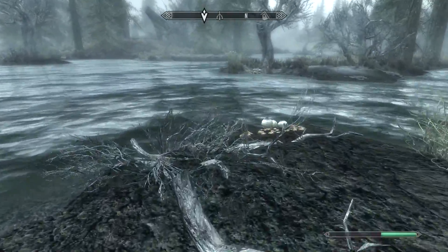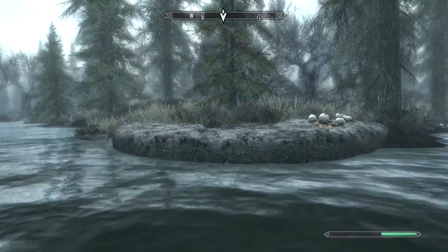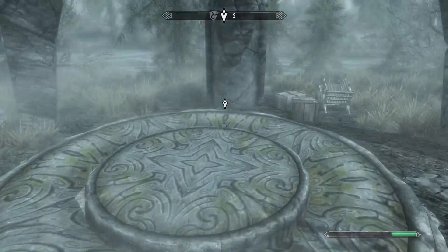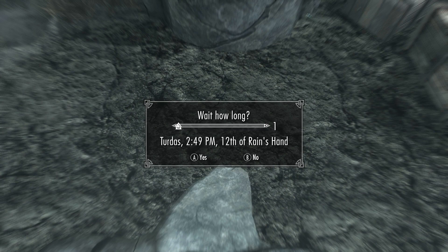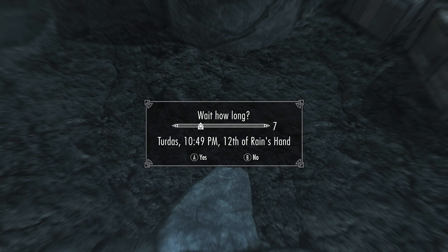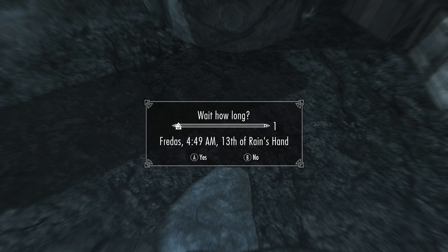It does grant him immense power, that is true, but he can't use it in the daytime, pretty much, or in towns. He's restricted to places where he can use the power to turn into a Vampire Lord. Mainly though, the fatigue just wears on him. And he's not a young spry High Elf, so it's almost doubly as effective against him. Anyway, meet Falion at dawn — dawn is 6 a.m., right? So that would be 15 hours. We shall wait. I have done this quest on my other playthrough — I became a vampire just to get all the Vampire Lord perks, and then also do this quest. Two birds with one stone.